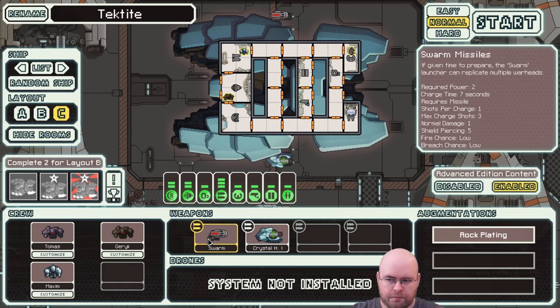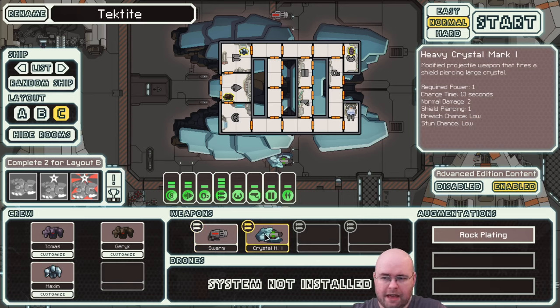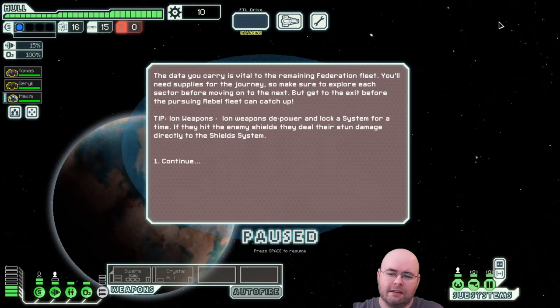The swarm missiles let you charge up multiple missiles to fire, but they still use one missile — just multiple warheads. It's kind of like a flak cannon, only it bypasses shields and eats up missiles. It's not the worst but not great. There's also the heavy crystal mark one, a projectile weapon that pierces one layer of shields, which is unique, but not really a good weapon. The Tektite is what we've chosen.